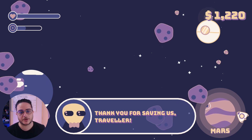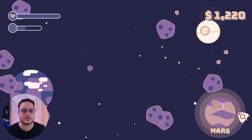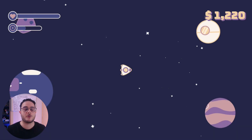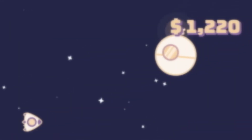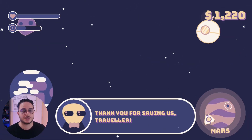He will always say thank you for saving us, traveler, and nothing else. I will close this game and play it again, and we are going to play from where we left. So I have my points, I have my score, I have my energy. And if I try to talk with the NPC, he's going to say thank you for saving us, traveler.